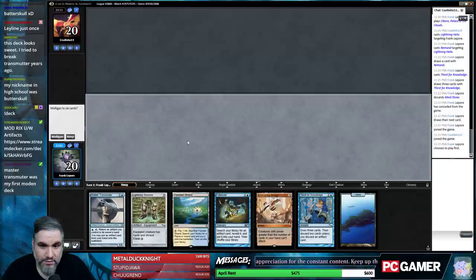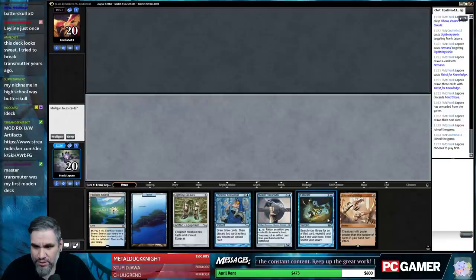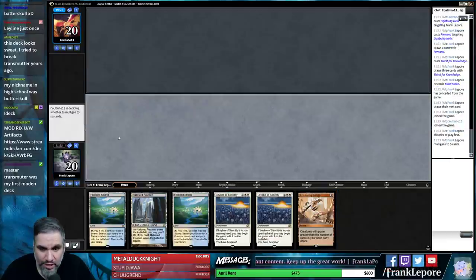I will play first. I don't know — tempted to Mulligan just because of two lands, three mana, three mana, three mana, four mana. I'm going to Mulligan this hand. Leyline — yeah, I'll take both. Two Leylines.